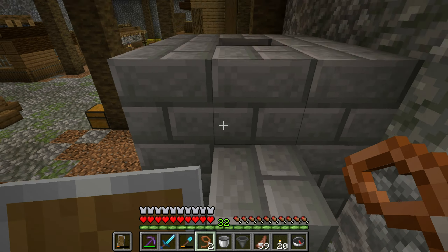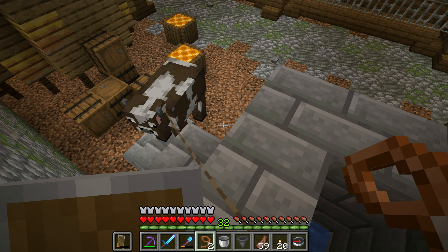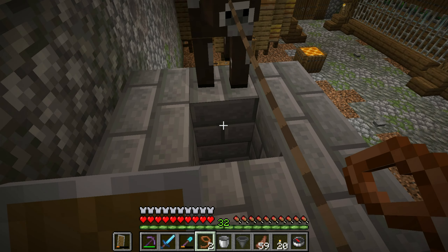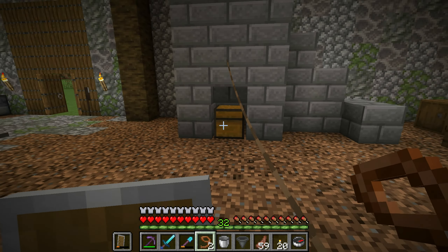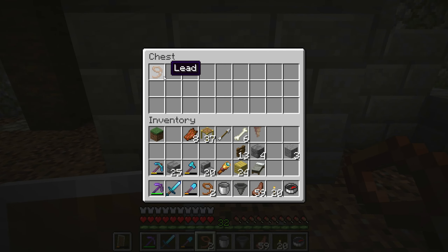Here we are, we've got the cows back. Now it's just a matter of walking up these steps - they should follow us up like so. Just edge out a little bit and he should follow me, spin around and then drop in. Just like a real farm that we do with animals - the leash breaks and it's in the chest.